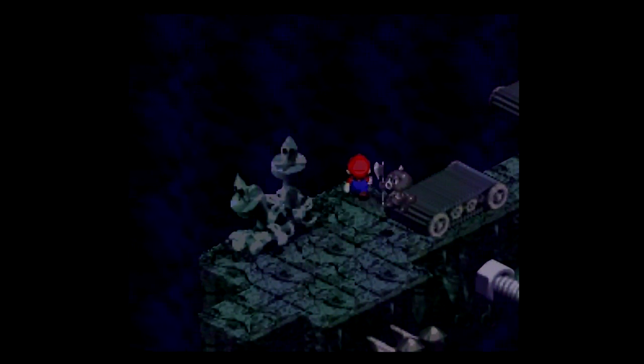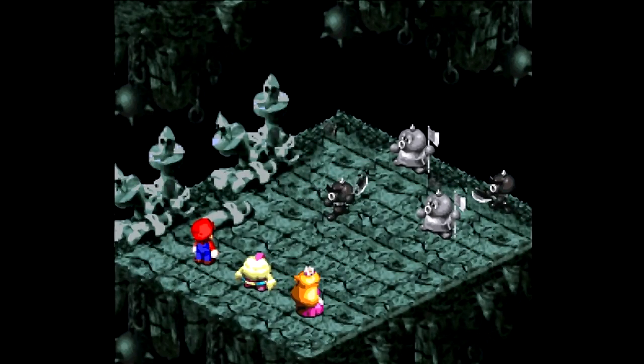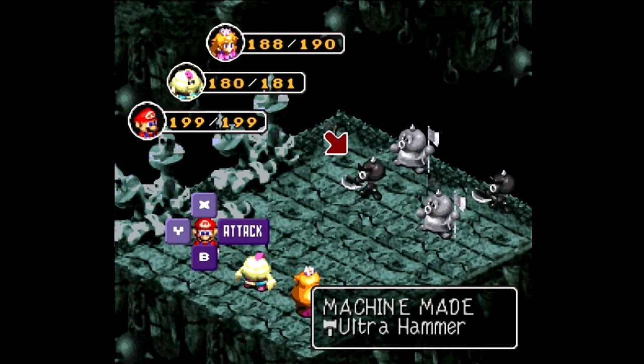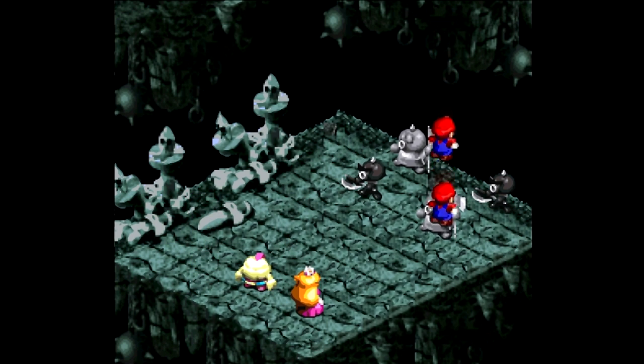This is not an extraordinarily long final dungeon. These guys just spawn infinitely, but I'm going to have to fight some of them anyway. We got the Axum Rangers, sort of. I guess I'm not fast enough for these guys. I think that's Axum Black and I think that's Axum Yellow - it's kind of hard to tell, but they're basically clones of them. Fortunately, they're much weaker than they were before.